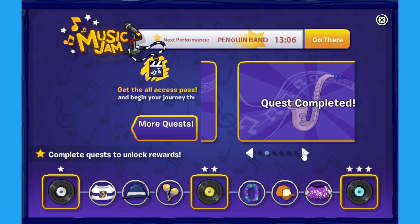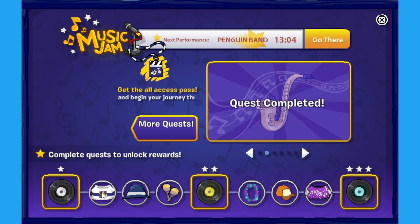Now let's open up our task menu and have a look — quest complete! It looks like you can claim this hat now. I'm not sure why it's not letting me immediately, but hopefully it does something soon. It looks like the more quests you do, the more of these rewards you'll be able to unlock.